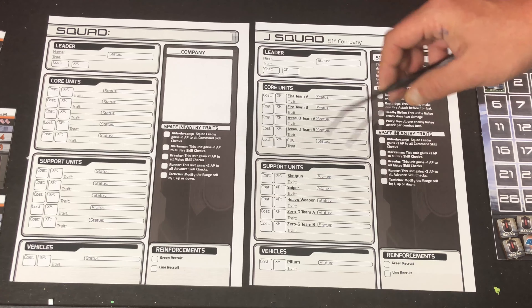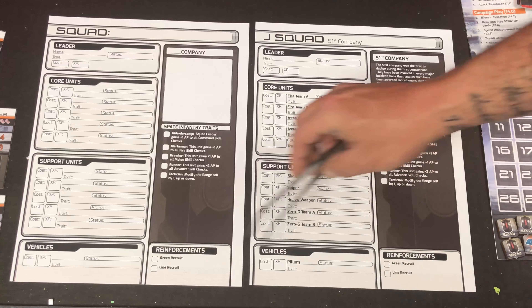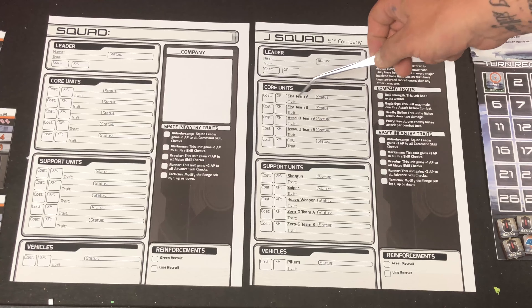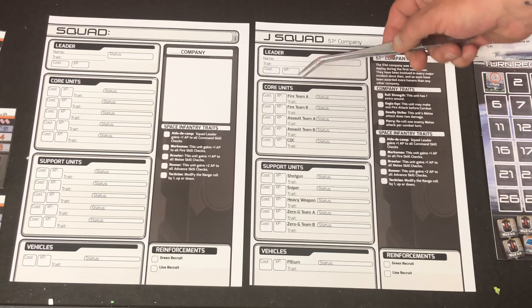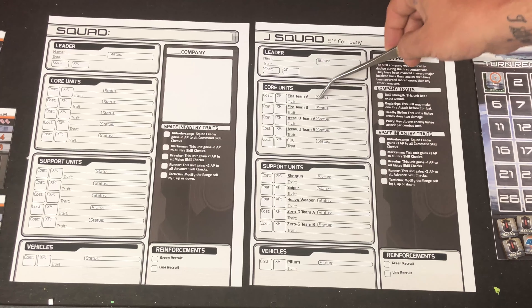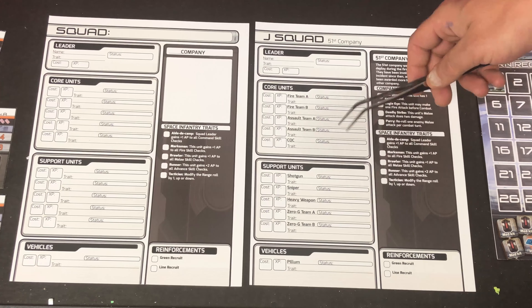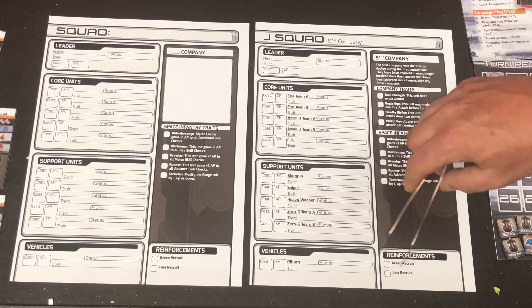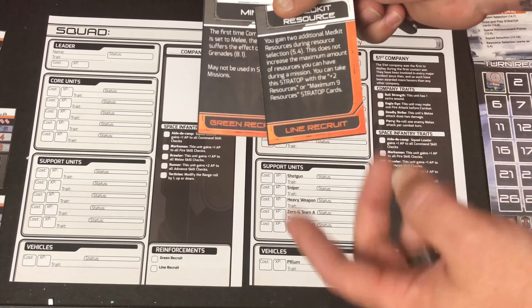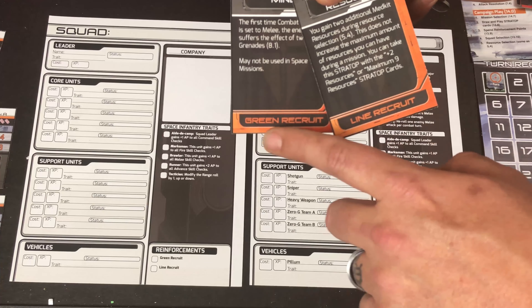One other thing I had mentioned in the campaign sheet was the reinforcement points. You can see those located down here in the bottom right — it says green recruit or line recruit, and they're on both of these sheets. You'll start with one point of each. What that basically means is you're going to lose troops as you progress through your missions, so some of their statuses will change to killed. You can spend these points for either a green or a line unit to change their status from killed to ready. Keep in mind that green recruits do impose a negative penalty for their AP checks when progressing through the mission. Also, these strategic ops cards sometimes grant you bonus line recruit or green recruit points, and you will draw two of these cards before you go on a mission.